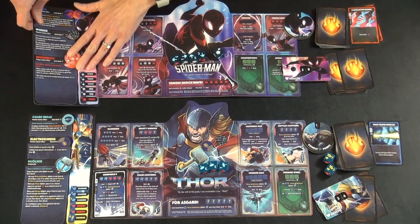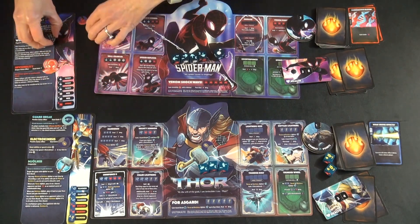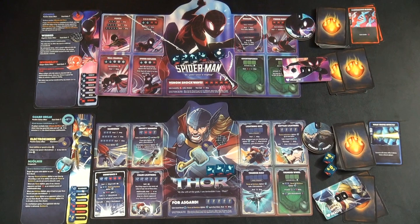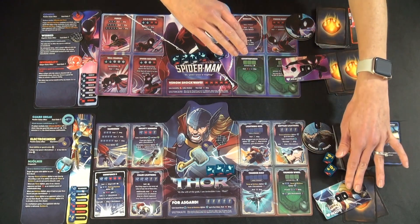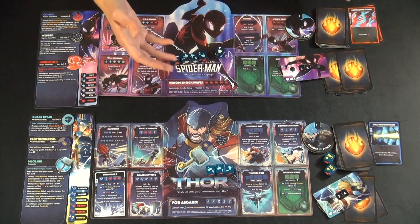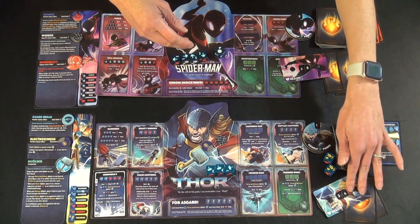The Webbed status — all it does is that when this person is attacked with normal damage, the damage becomes undefendable and the token is removed. It wouldn't apply this turn, but on the next turn when Spider-Man attacks, Thor wouldn't be able to roll his defensive dice. When the game ends, if both players hit zero or below on the same turn — for example, one player had one health and took enough damage to go out, but also inflicted damage that knocked out the other — then it's a tie. Otherwise, whoever goes to zero first loses, and the last person standing is the winner.